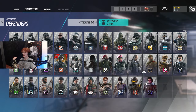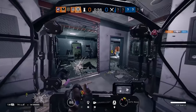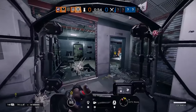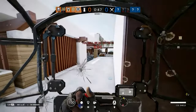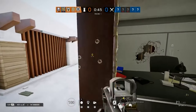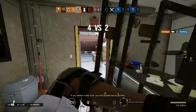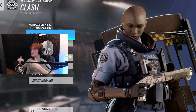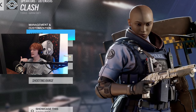A defender flex example is Clash. You can play her very passively as a support, locking down a room similarly to a deployable shield — which she now brings — or you can play her very aggressively, taking and holding space to deny attackers key rooms or walls. Either way, you can use Clash in various playstyles depending on what your team needs in the moment.